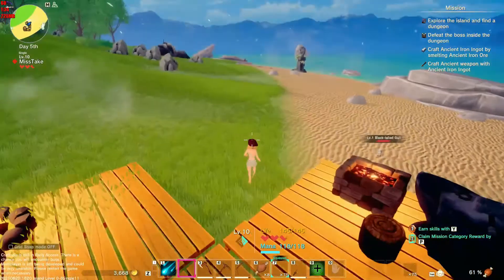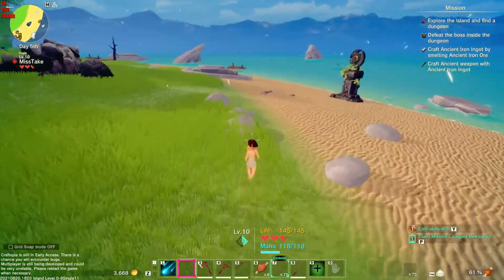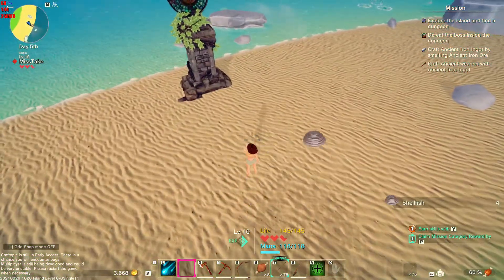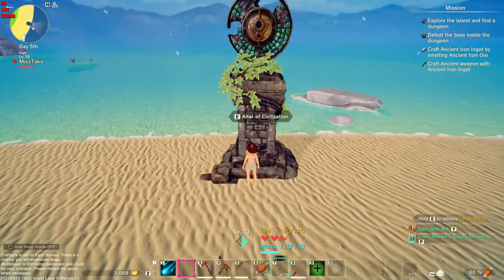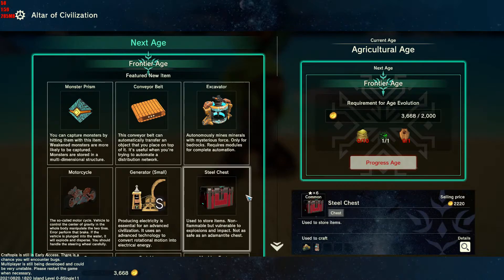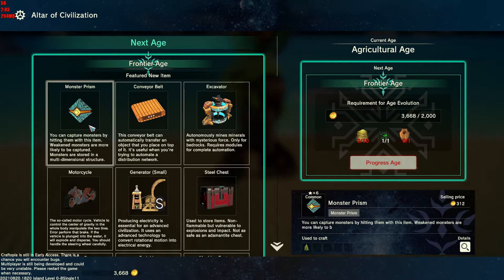But what I want to figure out is why I can't seem to make any clothing. I mean, I realize Miss Take might be cute, but I would rather she were dressed, because I want to go and find some dungeons. Is it just a matter of moving up an age? The frontier age: excavator, steel chest, a small generator, conveyor belt.